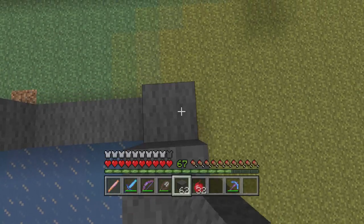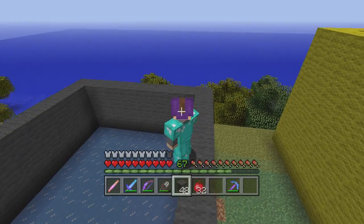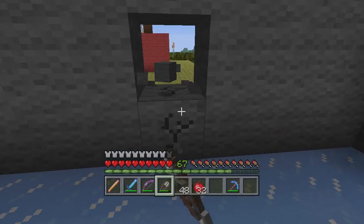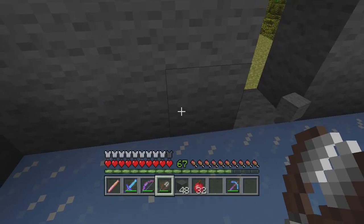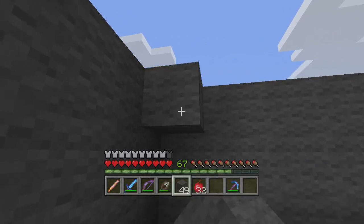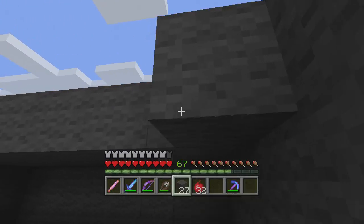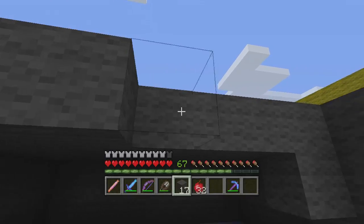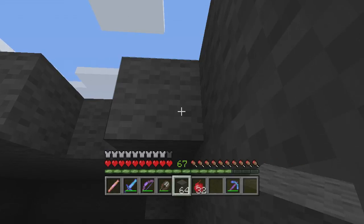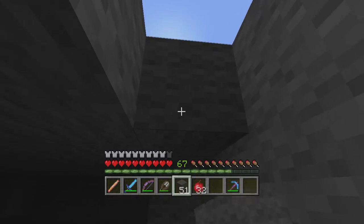Let's get some more of these blocks so we can make the doorway entrance like this. Now let's see if it's symmetrical — one, two, three, one, two, three. Yeah, it's symmetrical. Now let's build it like that. It's gonna take us two episodes to build this.